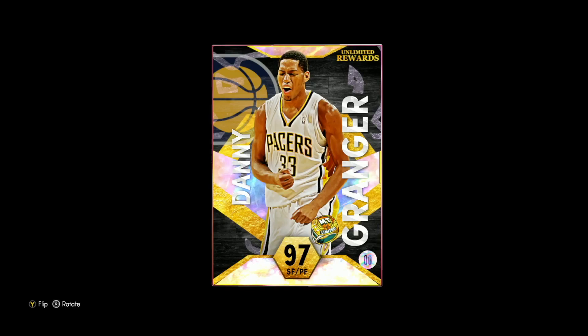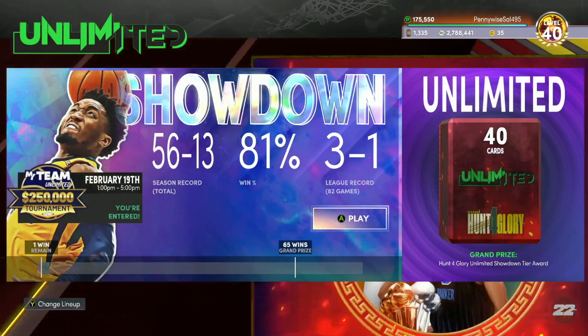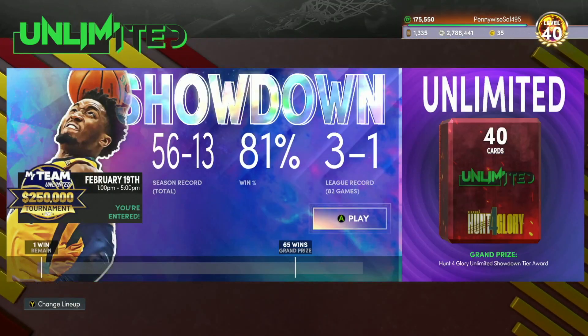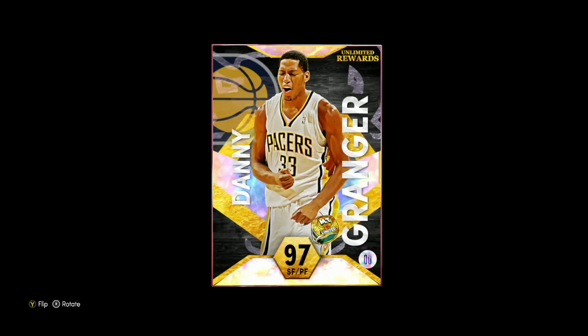What's going on guys, Evan Tanaka here back with another video. Today we've got the free Galaxy Opal Danny Granger gameplay. If you don't know how to earn this card, you have to go 12 and 4 in the Galaxy Opal tier of Unlimited. Right now I'm in Showdown tier because I just completed that, and you have to go 12 and 4 to earn this free Galaxy Opal Danny Granger card. In this video we'll be showing off his stats and badges, going into freestyle, testing out jump shot animations, hopping into an Unlimited game to see what he can do for our squad, and the main question: is Danny Granger worth it in NBA 2K22 MyTeam?